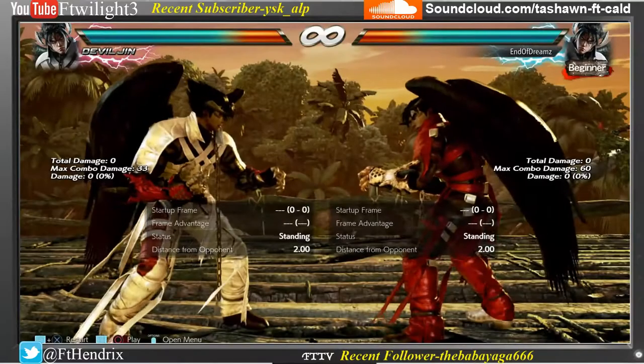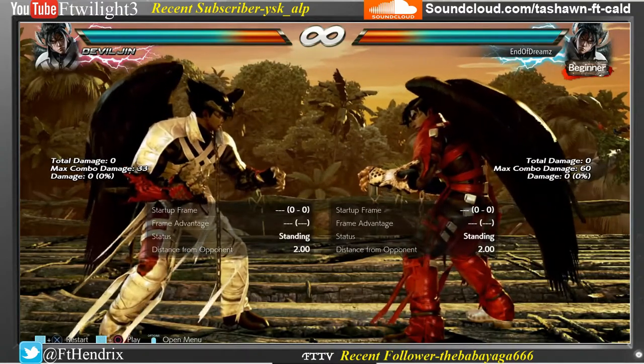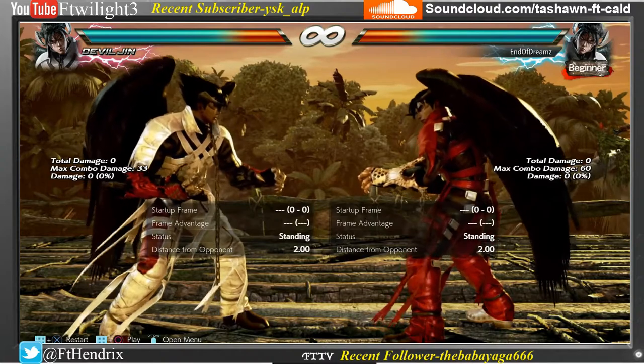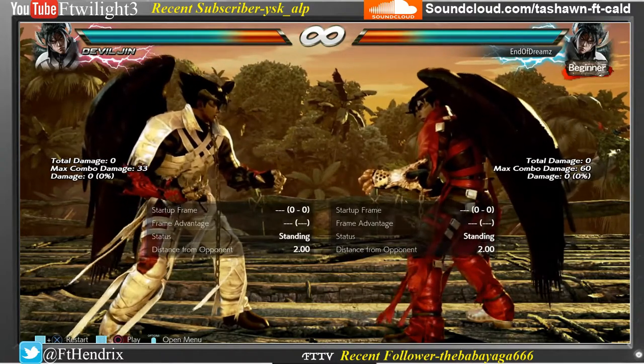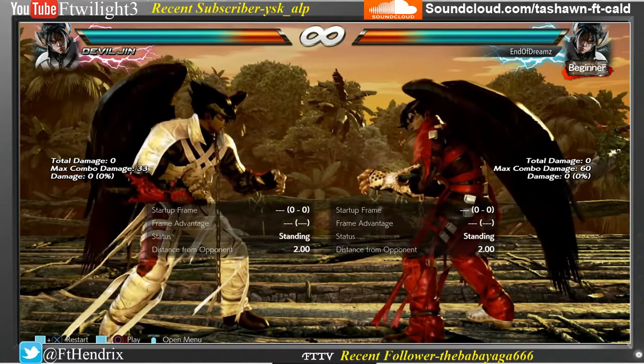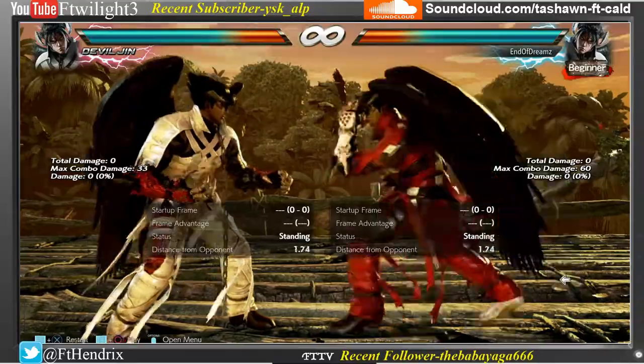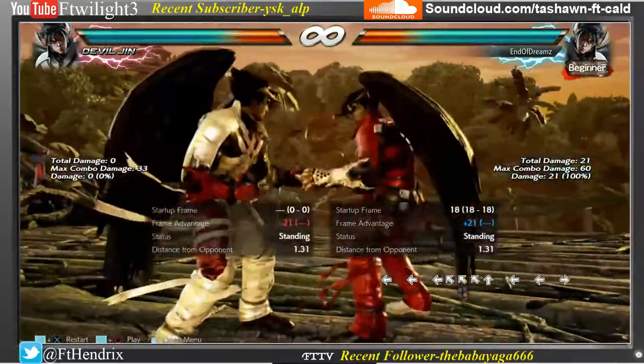The next change is u/f4,4 leaves the opponent closer when they get hit, so you can go back into that old back 4 kind of mix-up. It's not guaranteed at certain ranges — if you do a far hit it's not guaranteed, but if you do it close I think it's guaranteed again. You can see where they go — much closer than before.